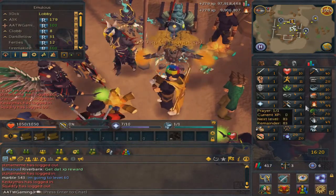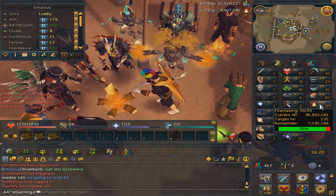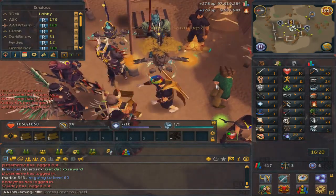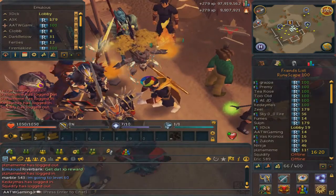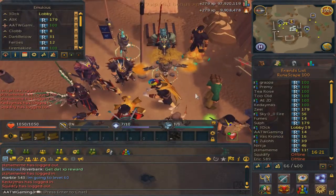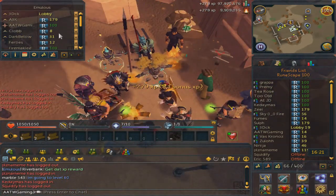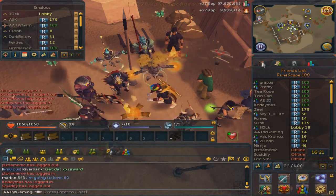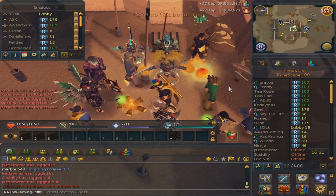I'm getting like 2 mil XP a day — actually yesterday I got 2.1 mil — so if I can do that every single day I'll get this in pretty much three and a half to four days. As for a party, I'm not sure yet. If you add me I add pretty much everyone who talks to me through PM, and if you're on I'll send a message saying I'm having a party if you want to come. I'll also ask in my clan. But that's honestly pretty much it.